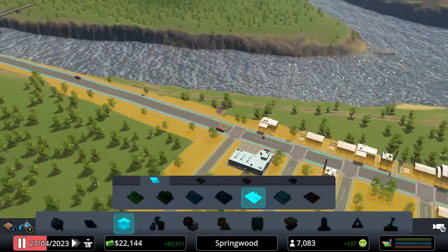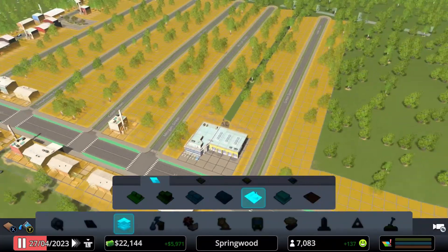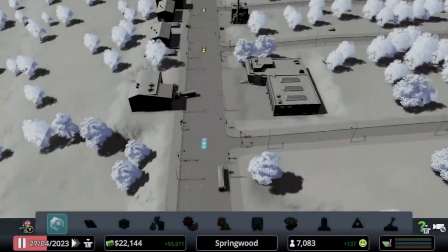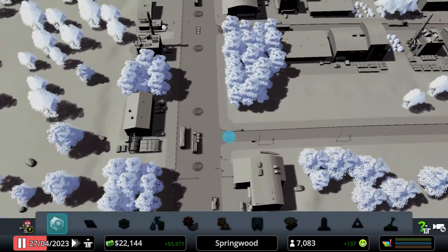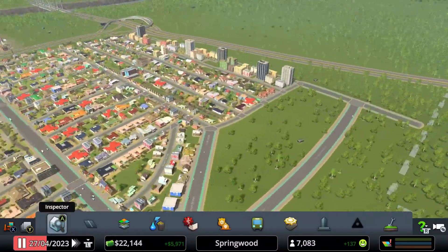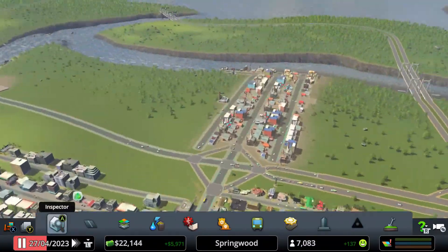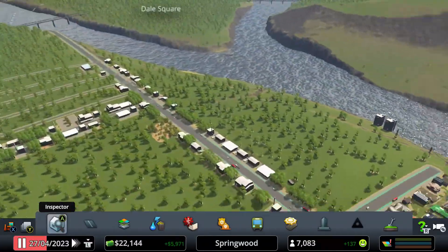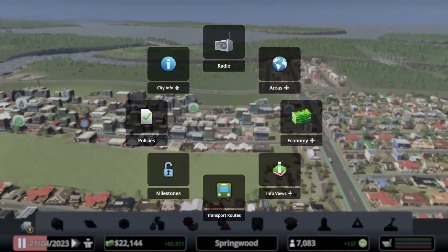I want this area to be more active. We want to make as much money as possible so that we can continue the expansion of the city. Apart from that, we'll come back to that later — right now there's no demand for residential, commercial, or factory zones.